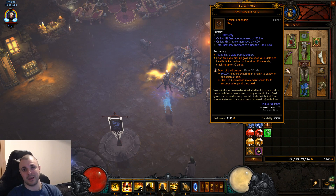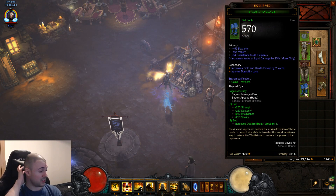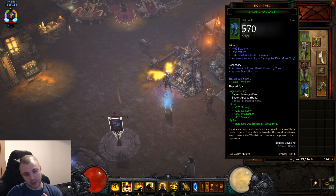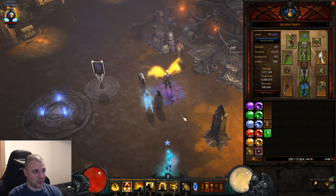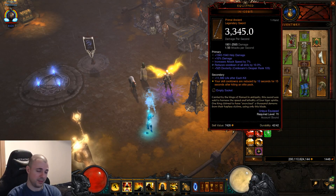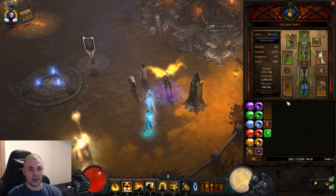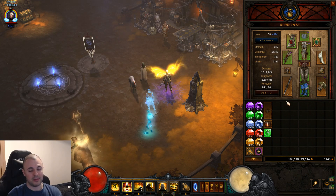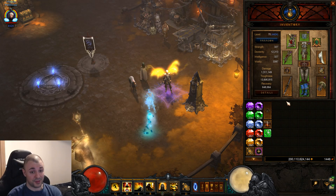It's basically the same build as Lashing Tailkick but it's Wave of Light. I'm using the Sage's set. Why this will be so popular next season is because this is probably the first season when it's actually going to be effective. In order to make it effective next season, you're going to play Lashing Tailkick at the beginning of the season, and when you get higher paragons you can swap over to Wave of Light.